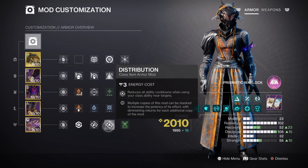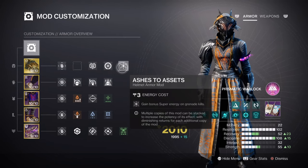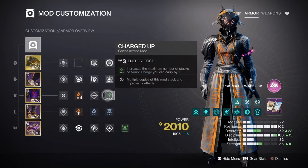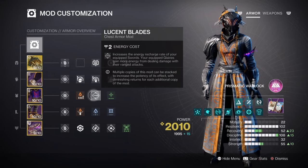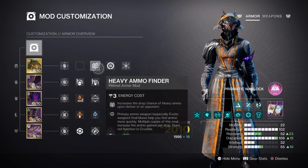Additional mods we then have the following: Kinetic Siphon will create orbs of power via kinetic weapons, Charges Up x1 for a plus 1 in armor stacks we carry, Lucent Blade for increased sword recharge energy, and Kinetic and Solar Weapon Surge x1 for a 10% solar and kinetic weapon buff. Lastly, Heavy Finder, Reserves, and Scavenger ammo mods are highly recommended for the heavy weapon and secondary weapon we are using.